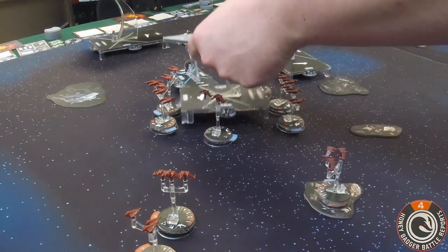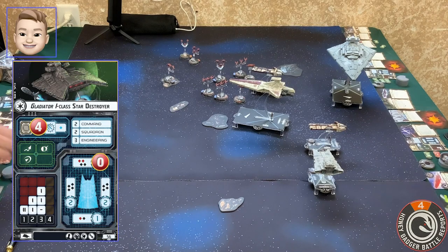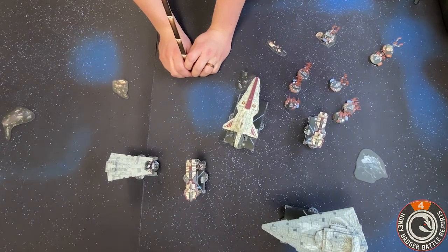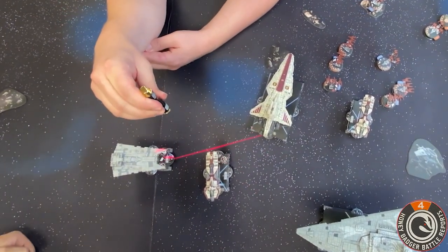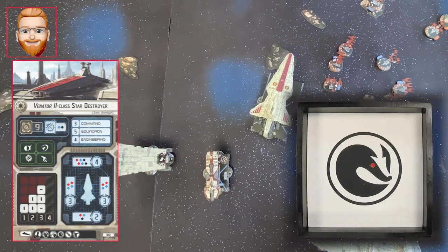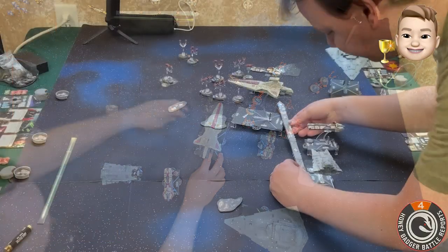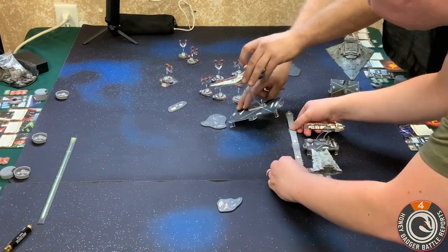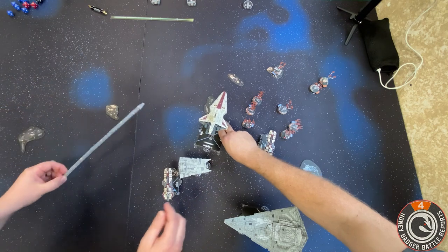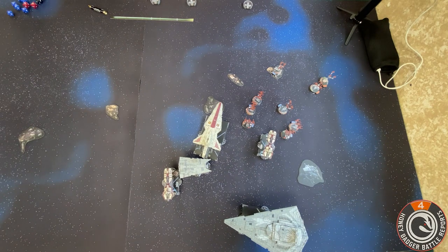There goes the little V-19 Torrent — there goes the Vic! Those guys are activated so it's your turn. Gladiator gets to concentrate fire. Let's go — line of sight problem with the corner of my Pelta. Nope, no line of sight. Let's go ahead and do the front arc — two reds. I'm redirecting all the damage to this side. If I just go straight I can tip my ship — that is ridiculously close! Some epic flying there.